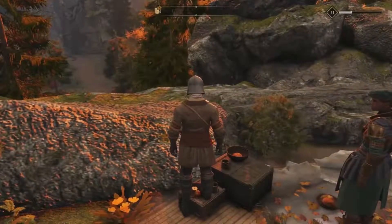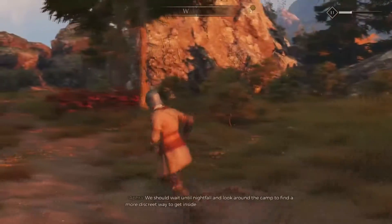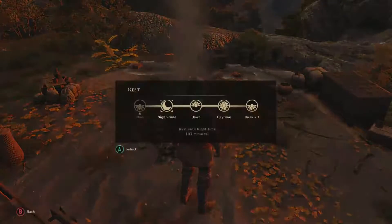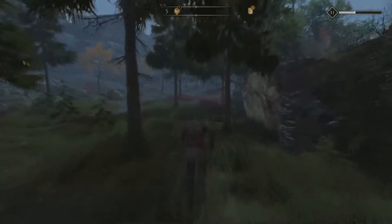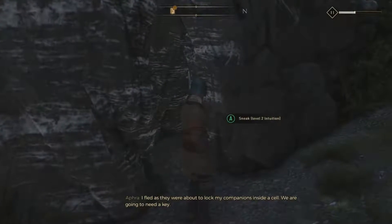That should be the last campfire to find. We're going to fast-forward to nighttime at the campfire. Now, you can get through a little crevice if you have two intuition — unfortunately I don't, so we have to circle all the way around the back of the fortress. Just hang around the wall and walk all the way around; you'll find a wall you can get inside the fortress through.